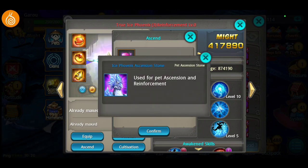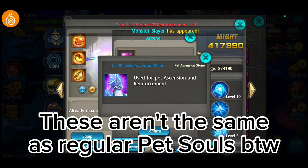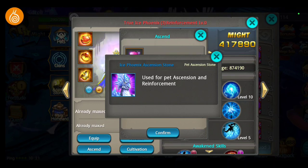Once Snail starts releasing ascension for Ice Phoenix, Hades, Mephisto, or Ice Turtle, people are definitely going to want to ascend those pets. If we don't have the ascension souls, how are we supposed to do it? We haven't seen these souls anywhere in the game. I don't know if we have to convert them or if we buy them — China has a pack for it, so I don't know why Snail hasn't made a pack for us.